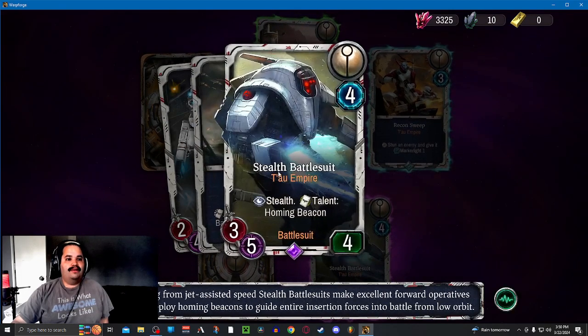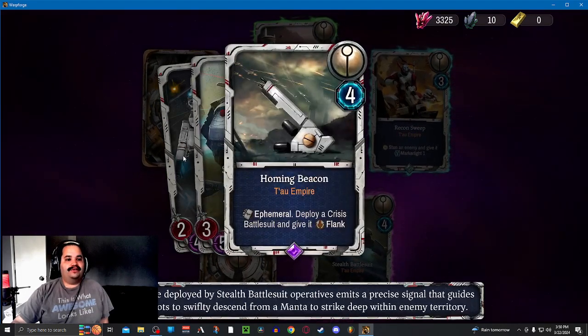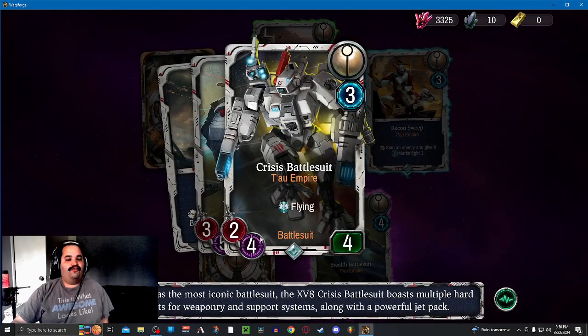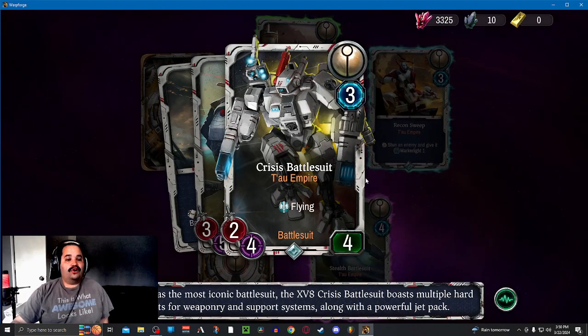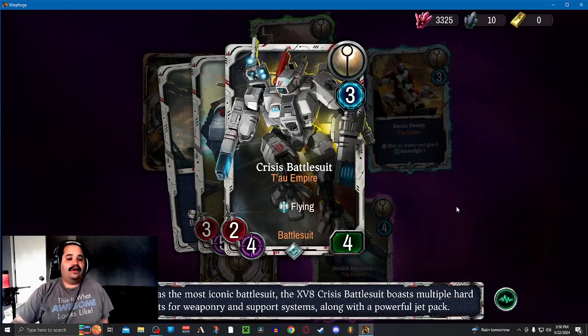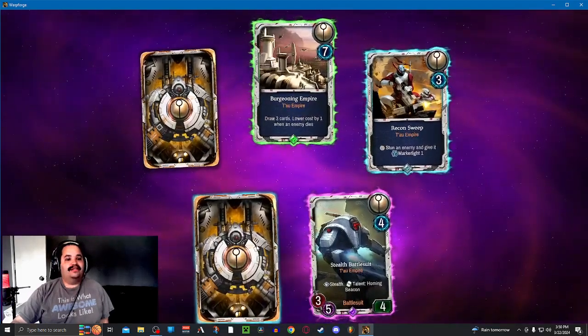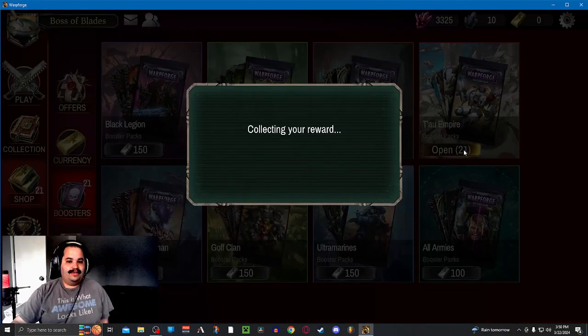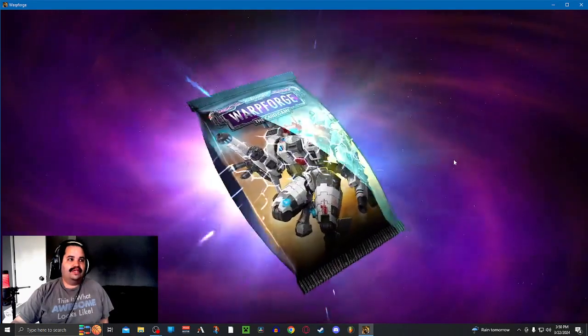Crisis Battlesuit costs 4, but you play this at 4, so you already have 4 mana — or resource. And Crisis Battlesuit with flank can hit in for 4. That is good because there isn't a lot of flank in the Tau. You're mostly reliant on that consistent damage from the gun drones and the DSA.